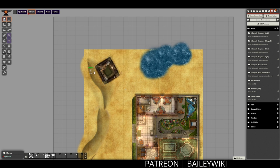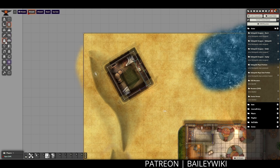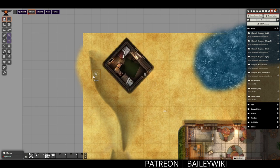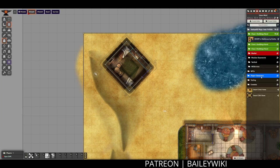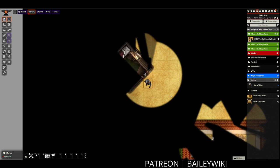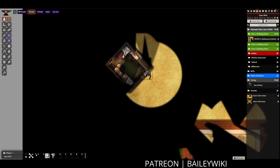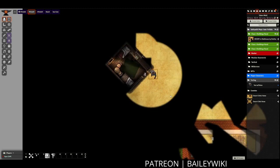If your players aren't aware, you can move with the arrow keys or WASD, and if you click both — say the up and left arrows — you will move diagonally one square up and to the left. I'm not positive if Foundry calculates this as two separate movements or one movement as far as movement speed is concerned, but I do know that it will let you bypass some walls that are at an angle.